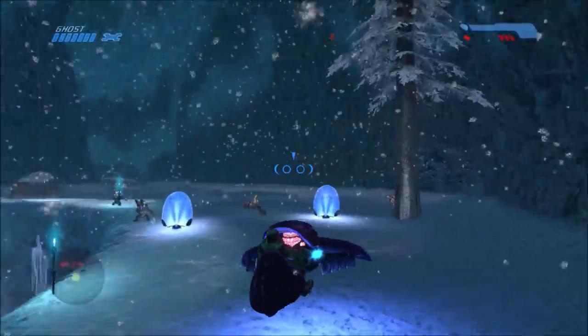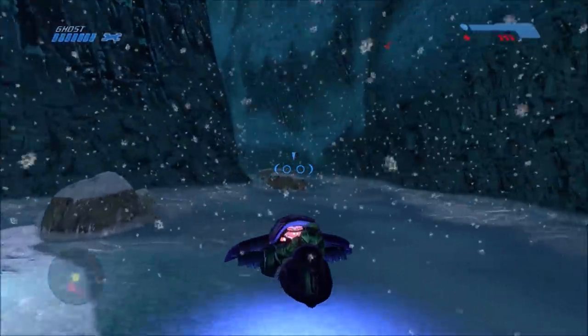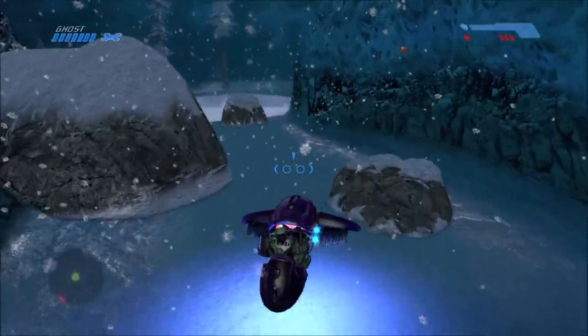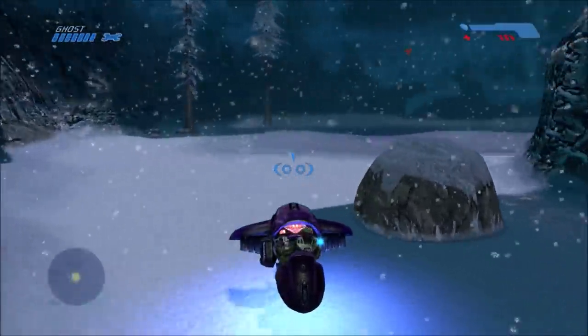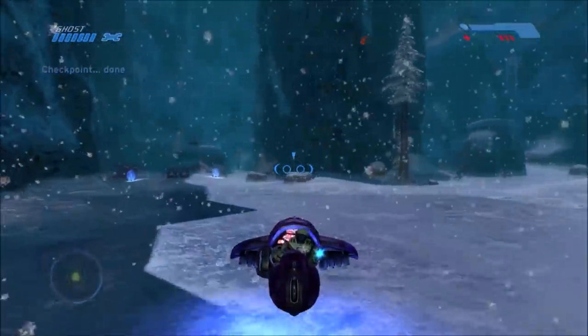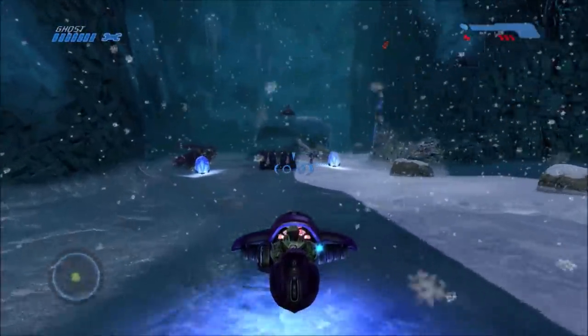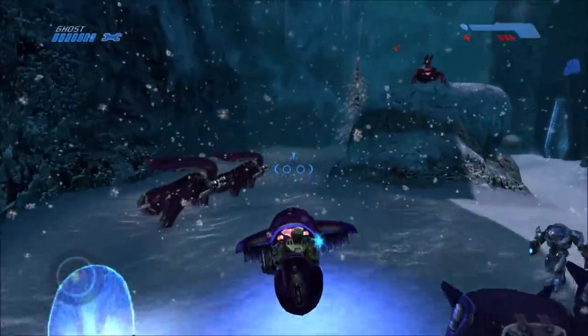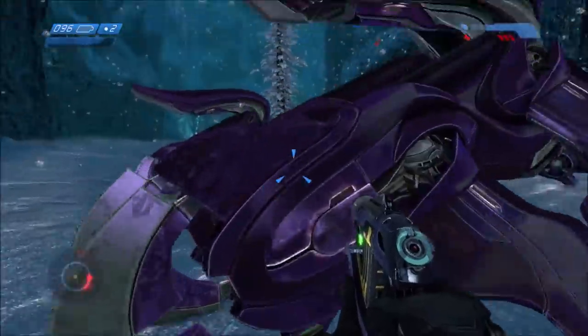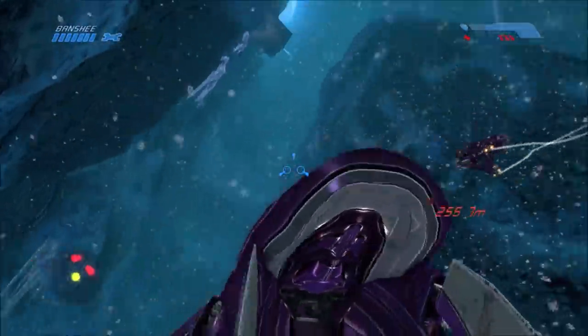Hey guys, General Heat here. For today's video we're going all the way back to Halo 1 — on Halo Anniversary with a modern twist — to take a look at a secret room hidden on the mission Two Betrayals. To find this secret room there are a few steps, and it's basically right around the part of the mission where you need to get to the second phase pulse generator.